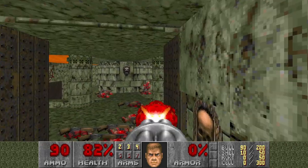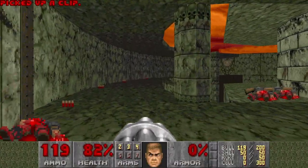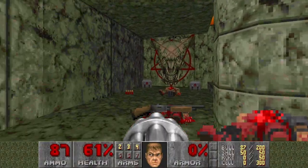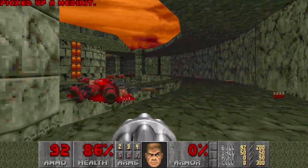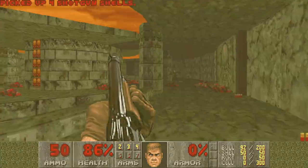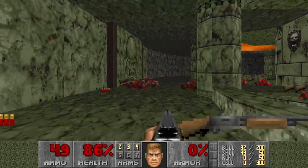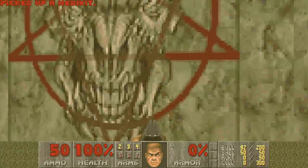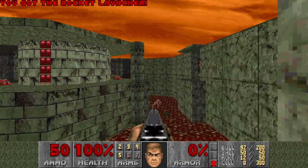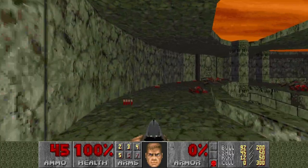This is as fun as it gets. So we have some more shotgunners here, and also some wanderers. And there are some pinkies or specters down there which are quite hard to kill. But I think we have to do this anyway. Maybe just drop down. Okay, here we have the red key and the rocket launcher. Let's see if we can snipe some of them from up here.